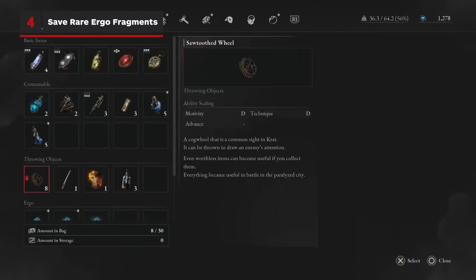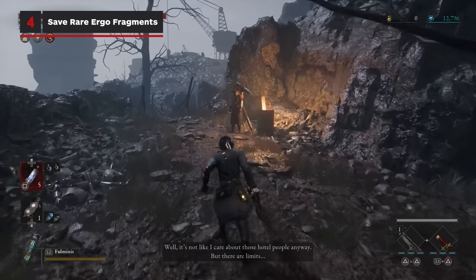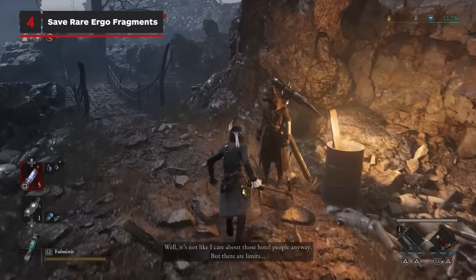Don't use your rare ergo fragments to level up right away. There's a vendor that accepts them as payment for awesome weapons or amulets later on.